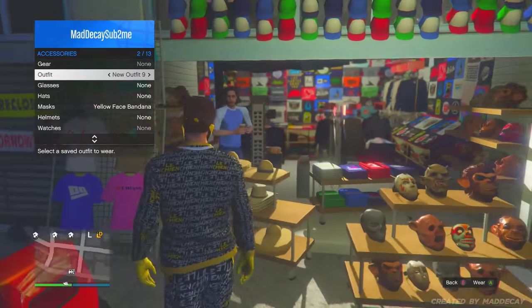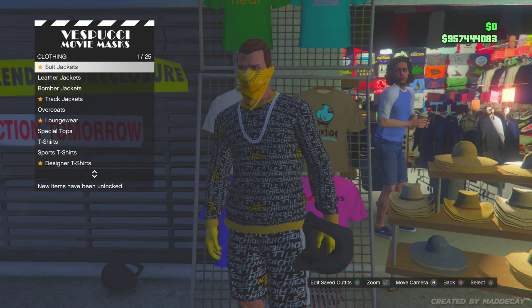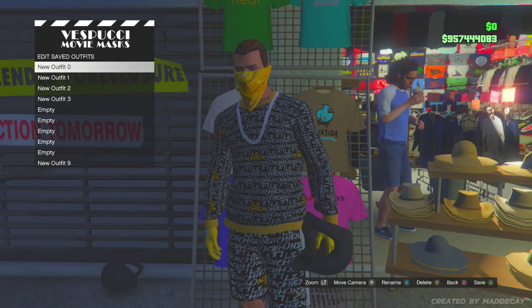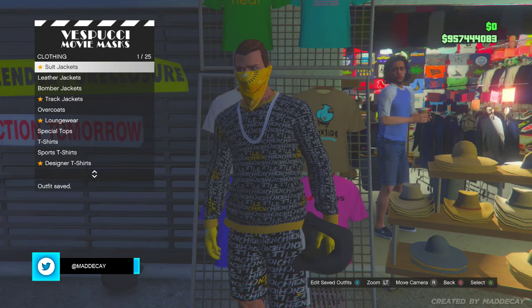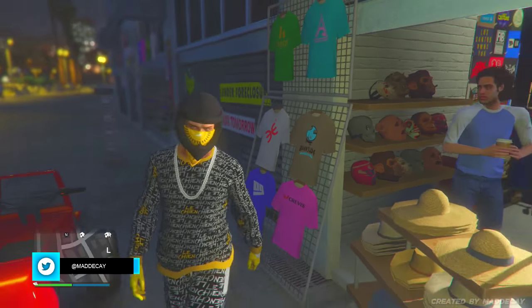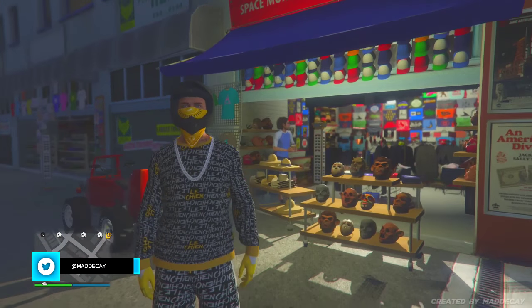If your character has actually got the bandana on with a different hairstyle, that means you have done this correctly. All you need to do is press X or square — depending on which console you're on — to save the outfit. Once you've saved the outfit, back out of the top section and you will get the bandana with the helmet as you would like.